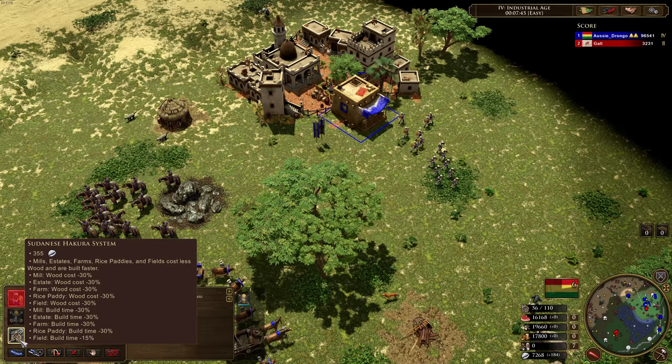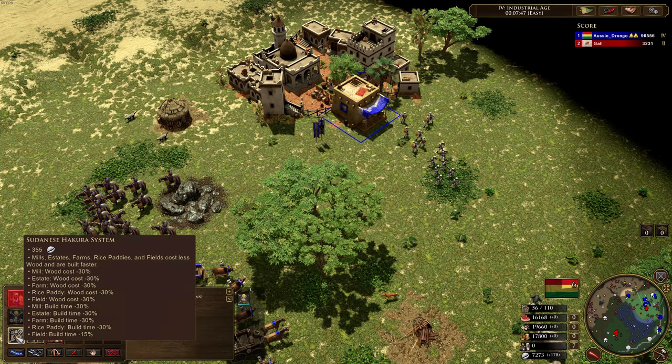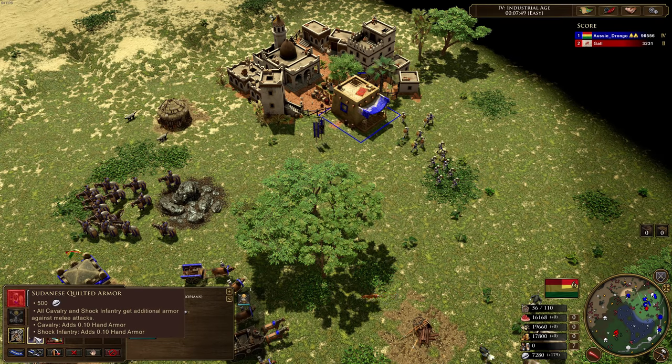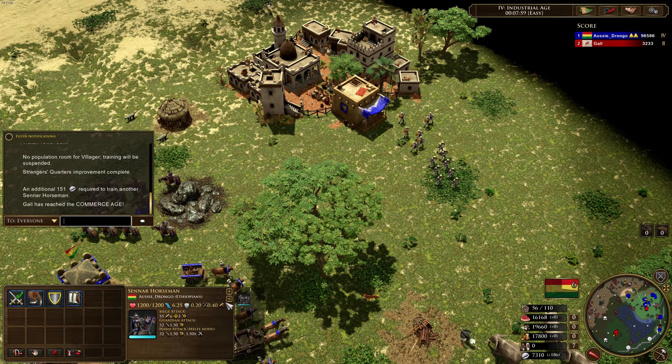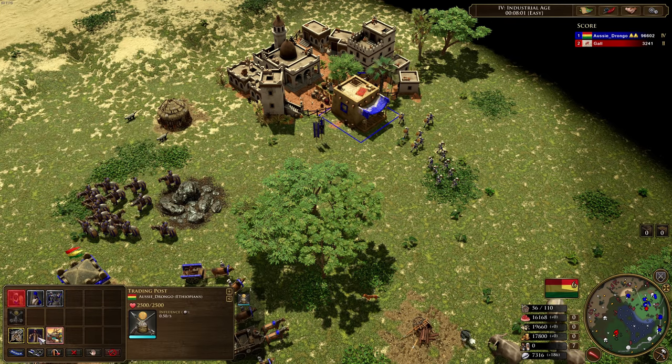And then we've got all cavalry and shock infantry get additional armor against melee attacks. So you can see here we've got 20% range resist and 40% siege resist. I'm going to start researching this — let's watch what happens to this horseman.